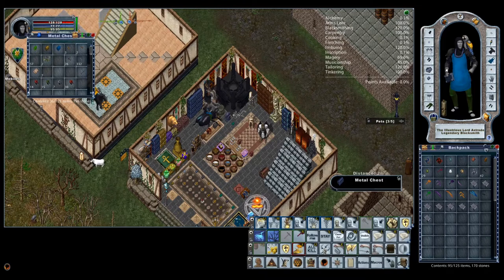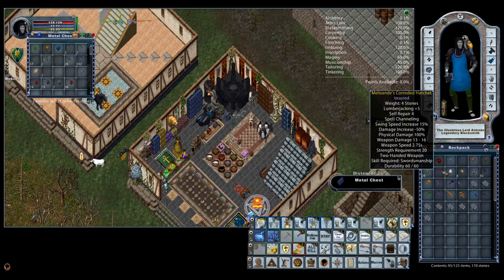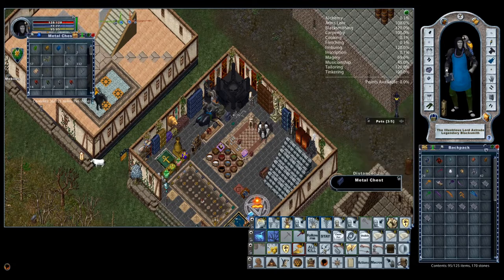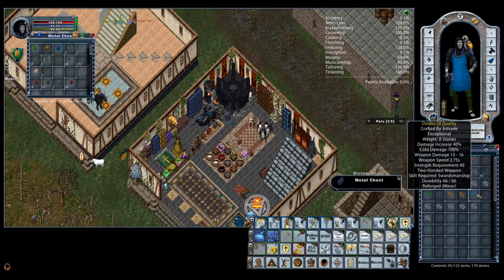In this video, I'm going to be talking about 100% elemental damage weapons in Ultima Online and why you might want to use them and how you're going to craft them from scratch. The weapons we've made so far have 100% physical damage because they were just made out of iron. By default, most of the items you'll find in the game will have physical damage.